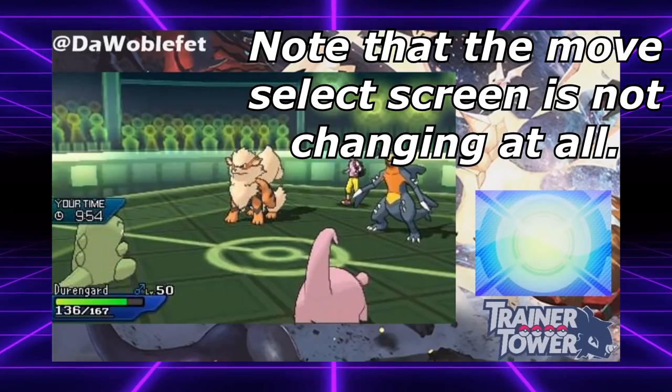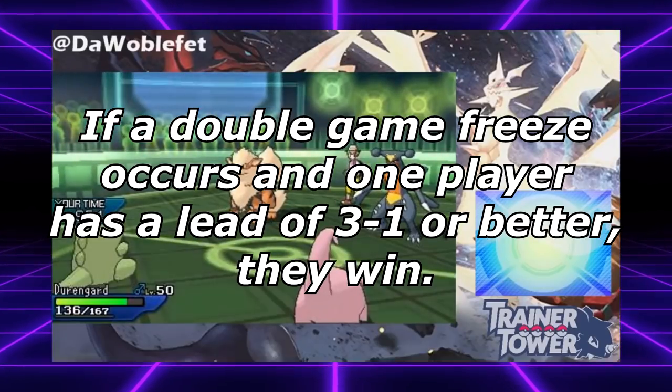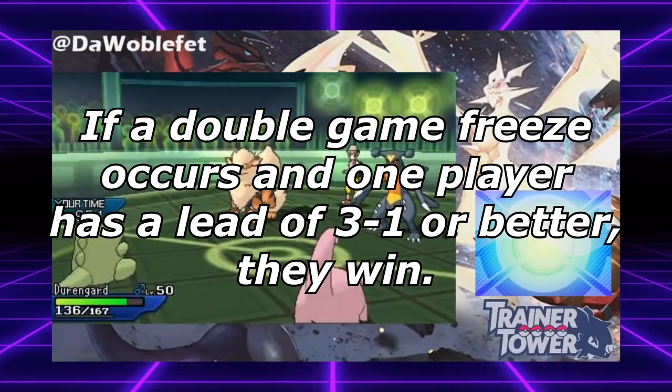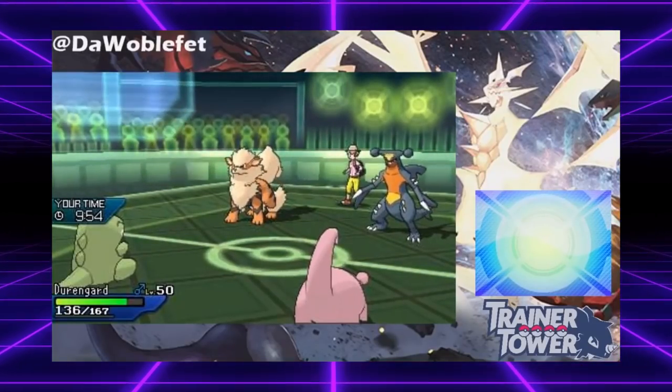For a more in-depth look at this game freeze glitch, please check out DaWobbuffet's channel as he covered them pretty well when they were discovered. As per the rules at the time, if a player was in a 3-1 lead or better during a double game freeze, the player with the lead would get an instant win, which means this would be a pretty scummy win condition to play for if you had a cursed Pokémon in the back.